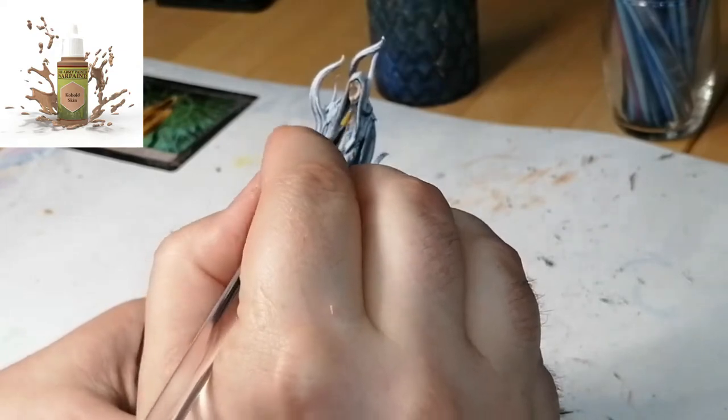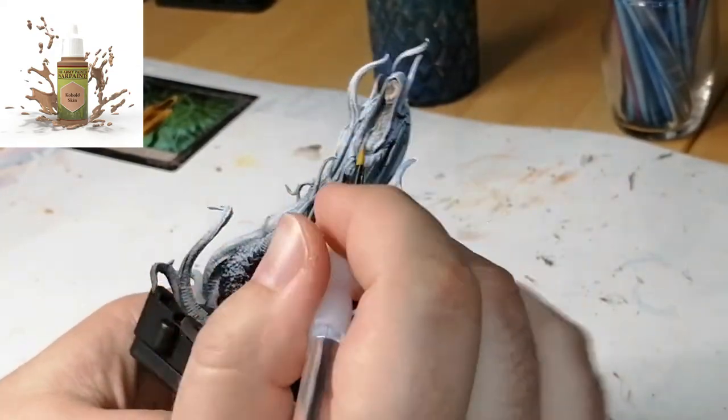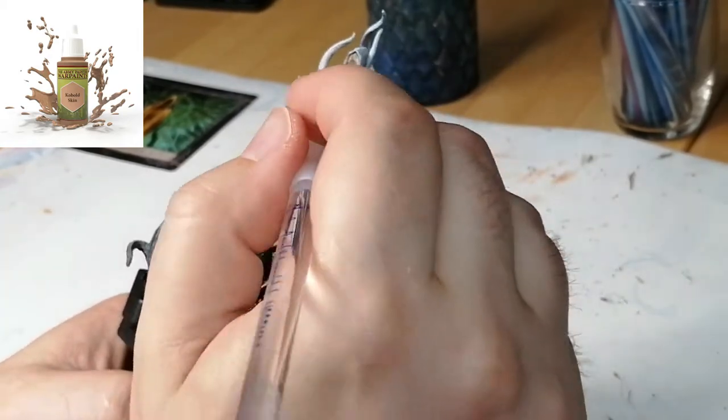First we start off with some Kobold Skin from Army Painter. This is going to be for the little amount of skin that he does have on him — this spooky looking thing inside of this weird outer thing.